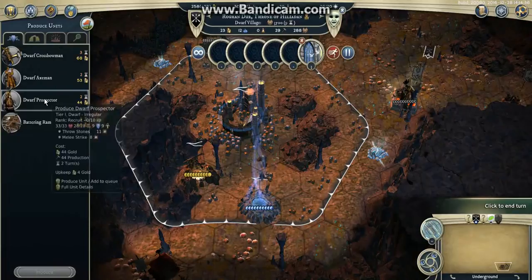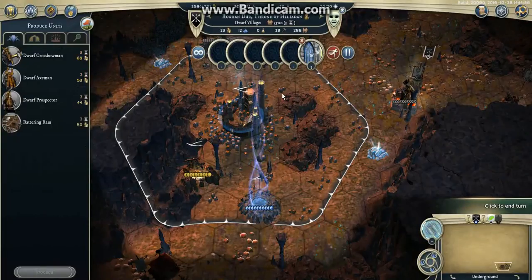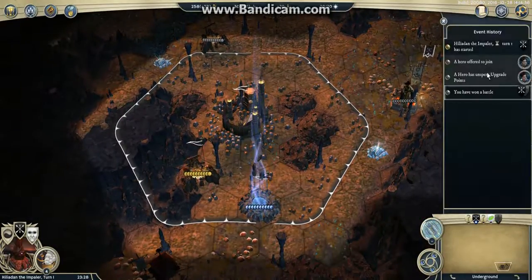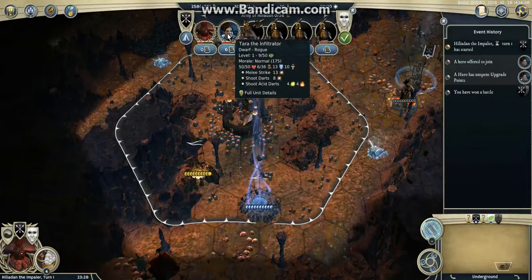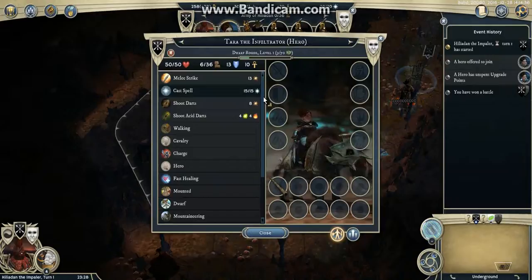I could also produce an Axeman, but I will play safe and should be okay with my 6 units. I've got a very nice hero — of course I could have had a better one, but I like her: Tara the Infiltrator, she's a rogue.